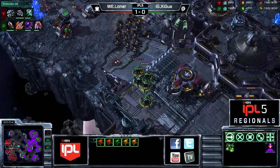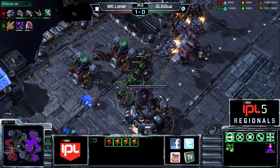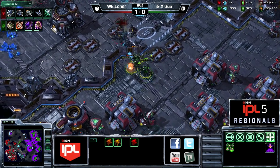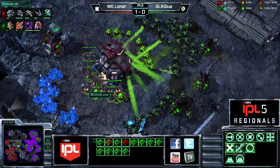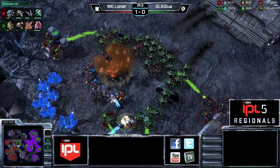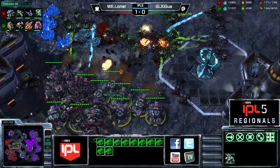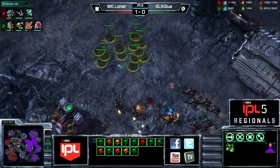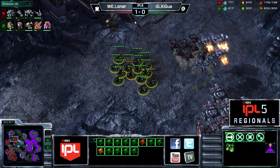That second Spire may have actually been a bit of a mistake — a lot of Zergs do get a second Spire, but since he didn't start Greater Spire right away I've got a feeling it may have just been an autopilot thing. Looks like a pretty good Roach-Infestor force is going to roll through the Planetary Fortress. He's going to drop down a few Infested Terran — still takes out the Planetary Fortress. Shigua continuing to roll through a few mech units. Eventually the tanks and the Thors are going to be too much. Almost as many tanks as there were Roaches there.